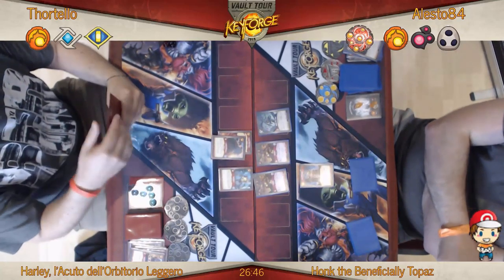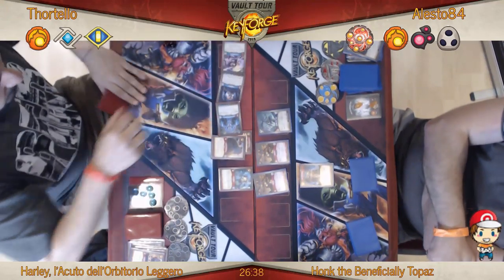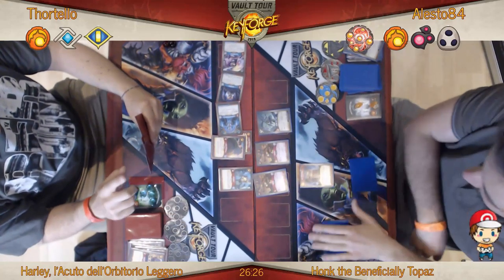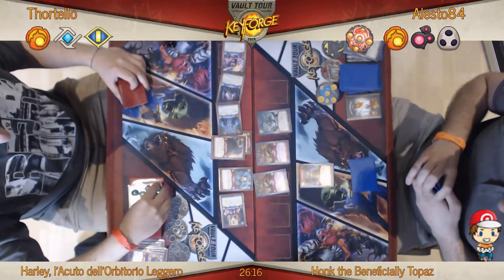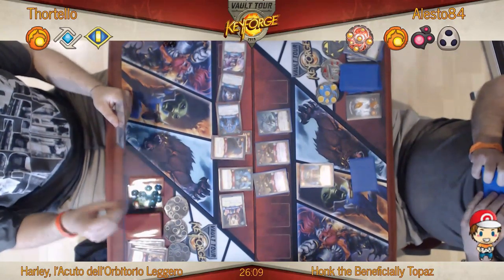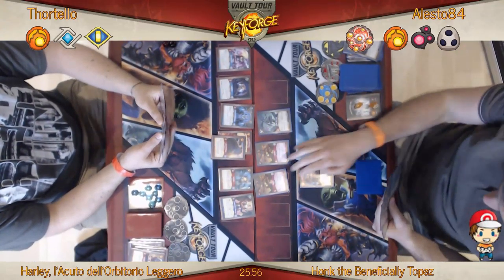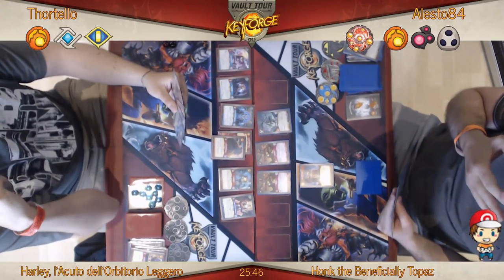It really depends on how soon Fortello can draw into Might Makes Right. He plays down a Professor Sartokin, an Archimedes, and a Helper Bot. The coming-into-play ability of Helper Bot allows you to play a non-Logos card this turn. And he plays Prince Derek Unifier — gain three Amber if you control creatures from three different houses, which he does: Lollop and Groggins from Brobnar, and Helper Bot, Archimedes and Professor Sartokin from Logos.